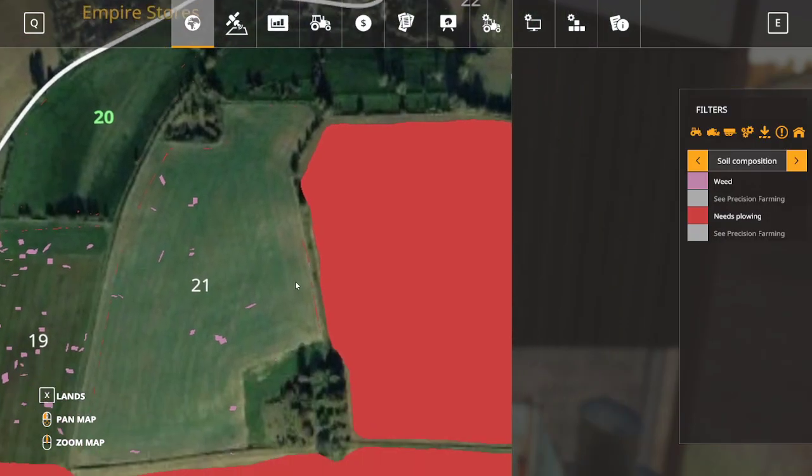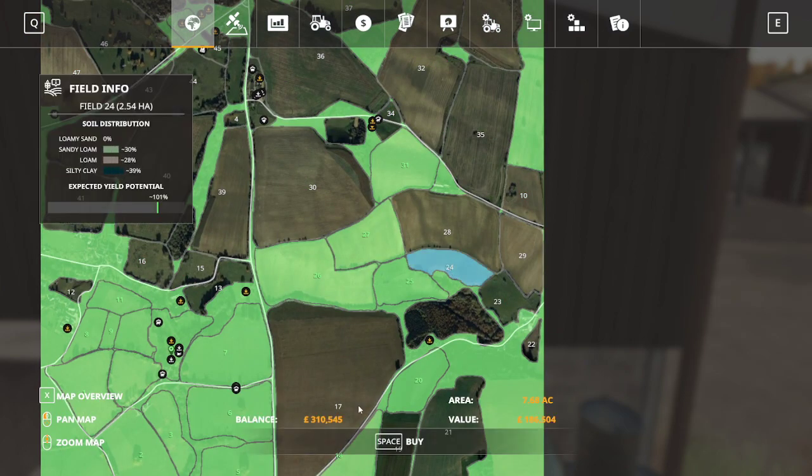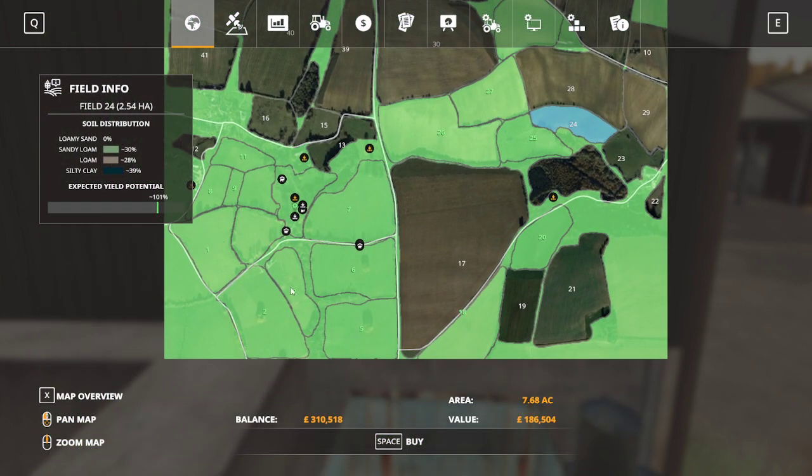Let's zoom out a bit so we can see stuff. Field 24 is 186,000. It would go well with 26, 25. I've also got 27 there. This block of 3 fields - I am thinking I'm going to plant the same things in all of them. They're going to be sunflowers. The problem is the access to 24 is either through 23 or through 25. So if I planted 24 with the same stuff, it's going to give me a big harvest in those 4 fields.